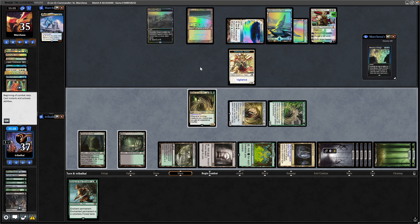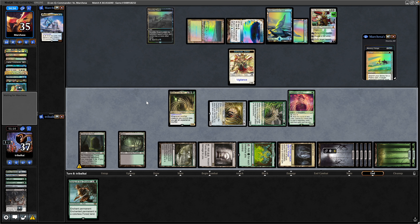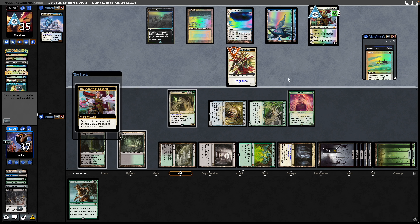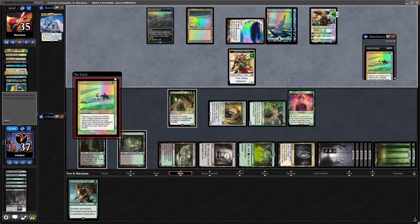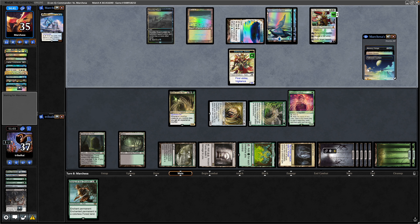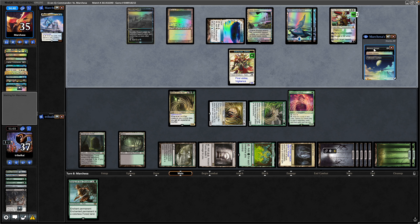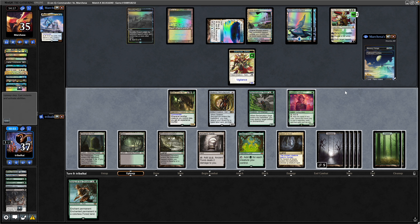A second tutor in Mystical Tutor, grabbing Tithe — opponent's struggling on mana. A plus counter goes on the Vigilance Token, giving it First Strike, making it a 3/3. Tithe gets them some Plains, which means they should be able to hold up Memory Deluge as well. We should be able to go wide on the Planeswalker at least. Five cards in their hand — we assume they're just holding up the Deluge.